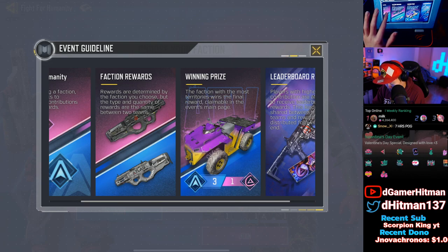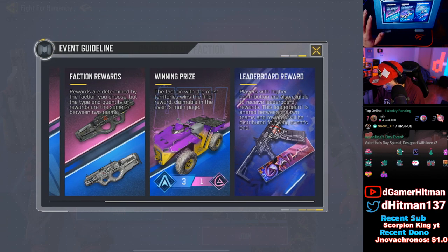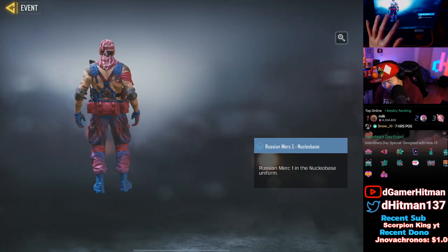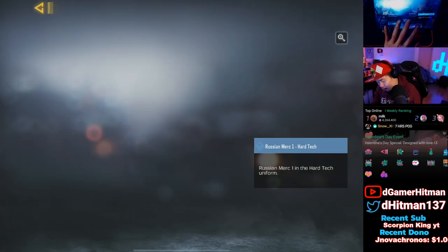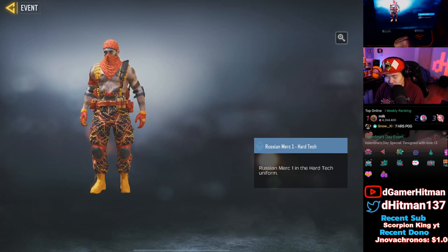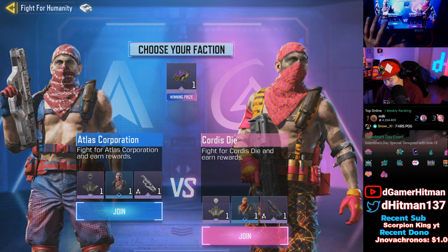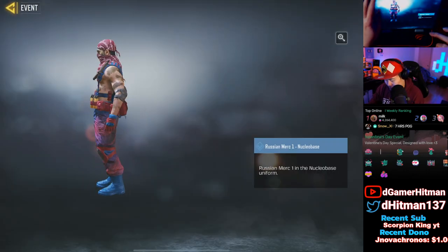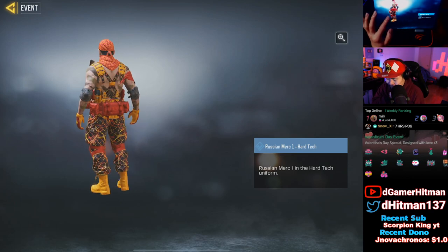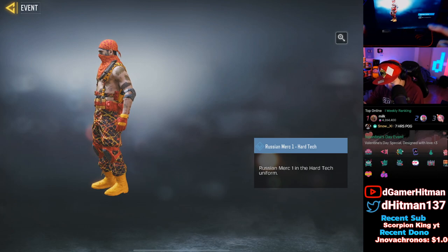So you can get the logos, the chordites, the buggy, and the leaderboard rewards. Personally I think the red one looks better than the blue one — they both have red, but after actually checking the outfit in game — Russian Merc One — the blue one's kind of nice too. After looking at how the skin looks in game, I think the blue one looks a little better because of the color contrast. The red one is also orange and yellow, which I'm not sure about.